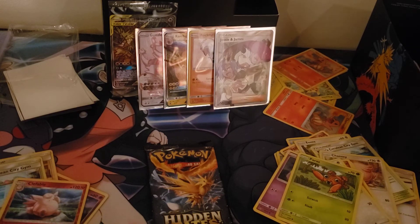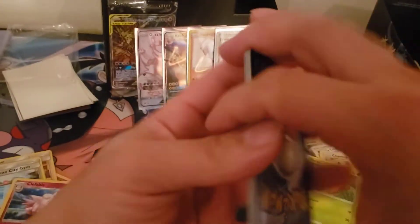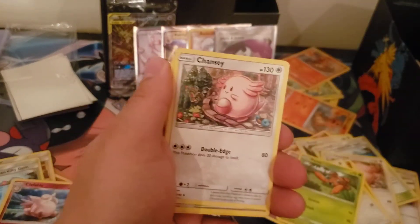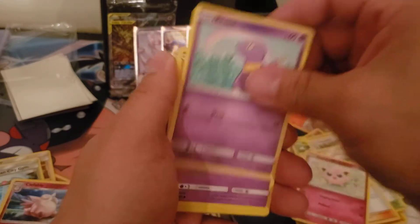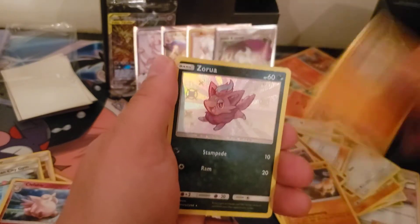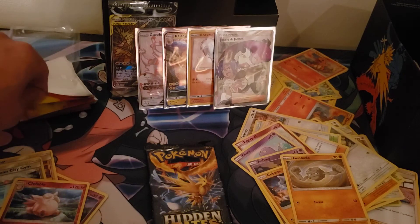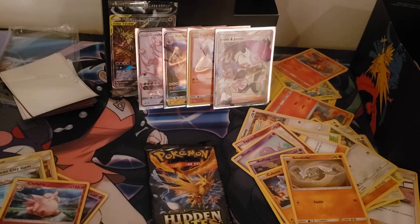Alright, two packs left — now we're gonna get what we need. Psychic, Chansey, the Gem — this is Justin — the Jigglypuff, Ekins, Coffin, Cubon, Geodude, and a cute Zarua. Alright, gonna get that. Still one more pack.